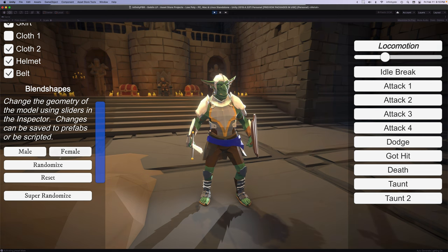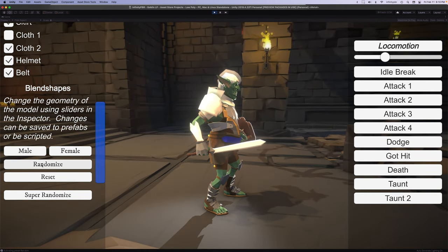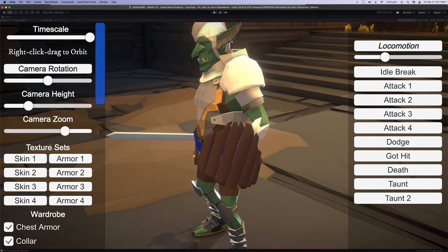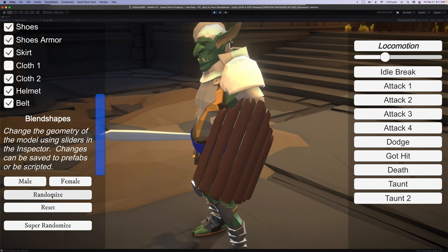There are quite a few blend shapes — I'm not going to go through each and every one — but we can just randomize them, and you can see the differences between all the different shapes and how you can create a lot of different looks, not only in the body, but also on the weapon and the shield as well to create different looks there.